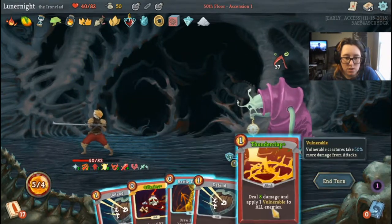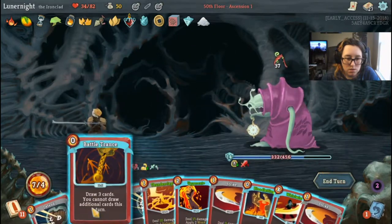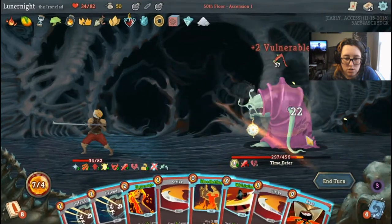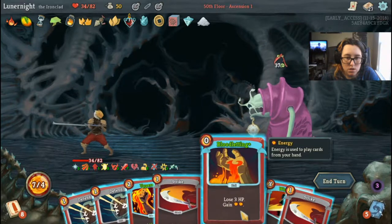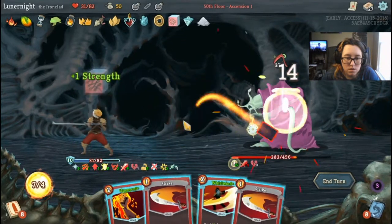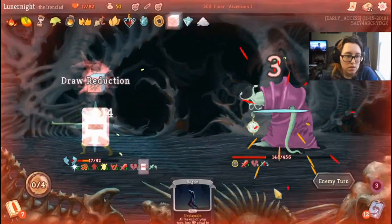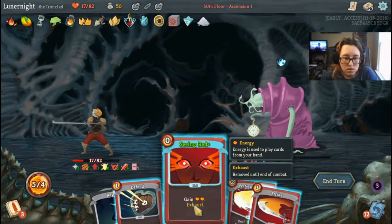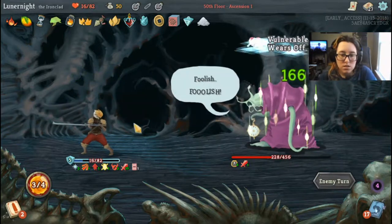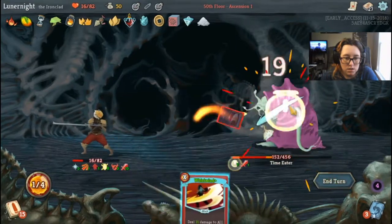Flex, Thunderclap. Battle Trance. Seeing Red — I can't draw, that's okay. Let's get a couple different hits in there. 9, sin, 11, and 12. Ow. I don't know why I did that — I'm just playing unnecessary cards. Oh, you healed — of course you did. I'm gonna die right now.